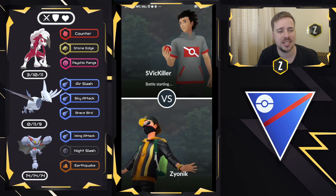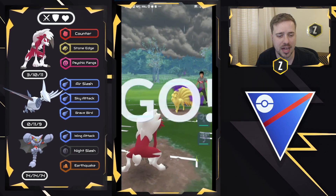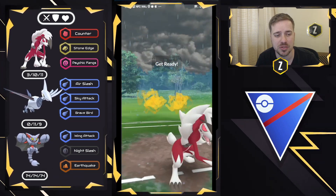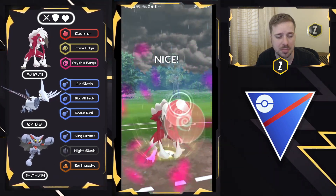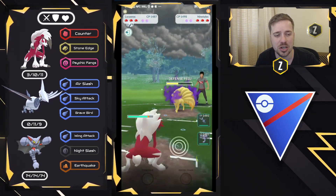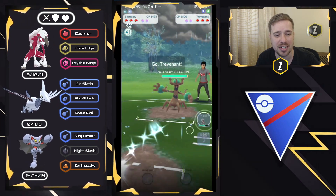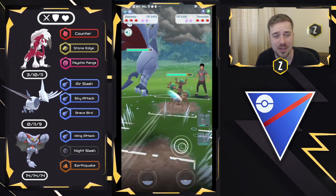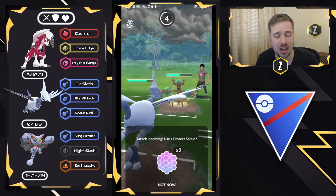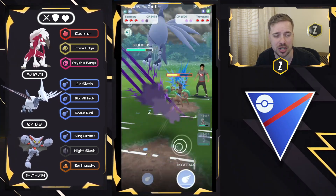Moving into the next battle. We have Lycanroc on the lead versus Alolan Ninetales — a Shadow one at that. So actually a pretty positive lead for us, considering we fully resist these charge moves. We obviously have to watch out for a potential Solar Beam, but Psychic Fangs is still going to put a lot of pressure on Ninetales. They decided to no-shield, and I get a bunch of Go Battle lag — this has been happening a lot recently. They swap out into Trevenant, and I don't know how many fast moves they are ahead. I decide to shield the first charge move, and it is a Shadow Ball — that's a good shield.